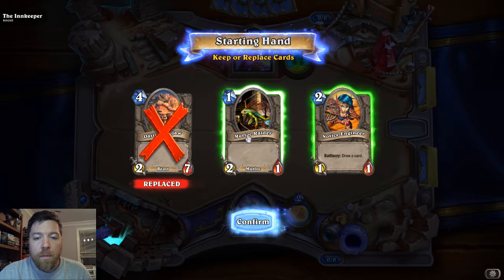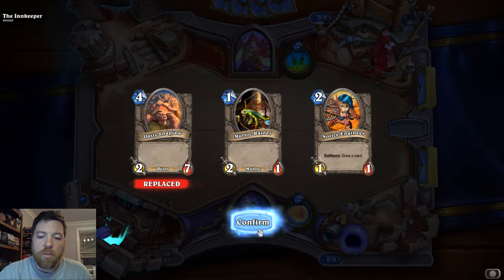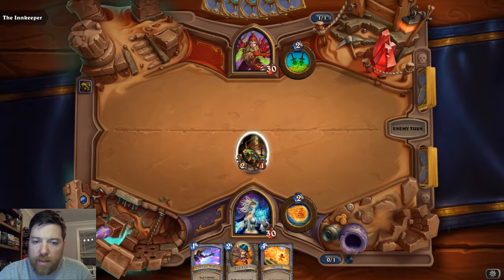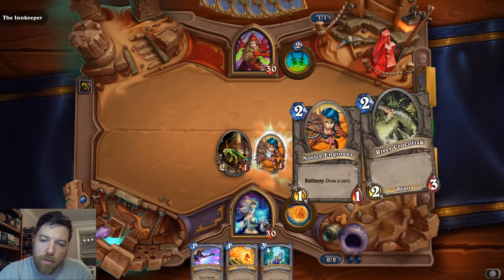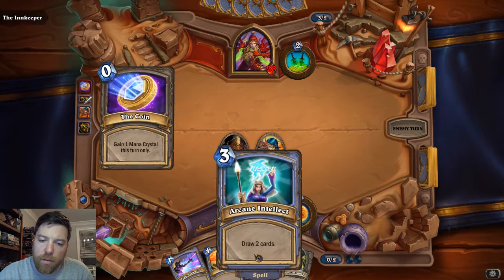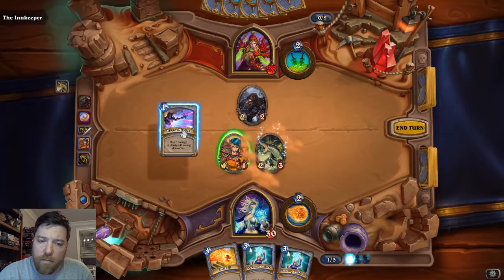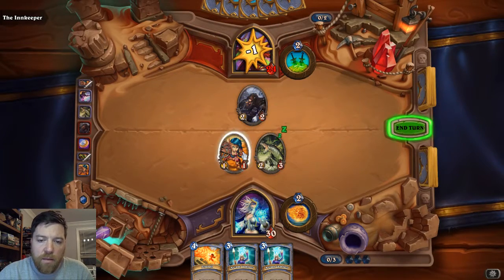We'll keep our 2-1 to start off and follow it up with a Novus Engineer. Both get answered very easily by the Rogue, so we'll see how smart the computer is. Let's go ahead and start by playing a Murloc Raider and pass the turn. This next play will draw us a card but we don't have anything to do with it, so we'll just pass. Next turn we've got a couple options — we could Arcane Intellect, but I think we'll do a River Crocolisk and Arcane Missiles with our leftover one mana.